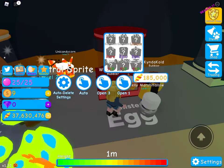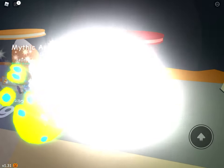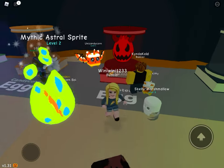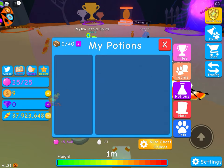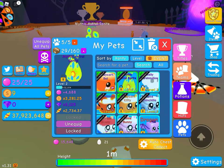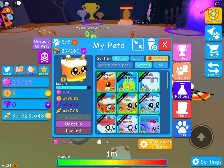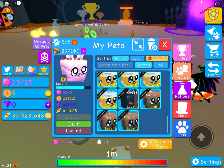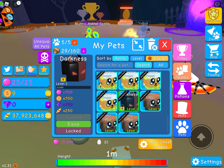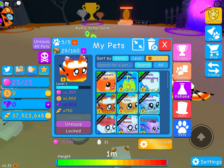Let's hatch from this 185 egg — the Darkness egg! Oh my gosh. That gives 250 — my pets are better than that so I'm not going to equip it, but it looks so awesome. We're going to lock it. Let me lock all my pets so I don't accidentally delete them. The egg itself looks so cool.